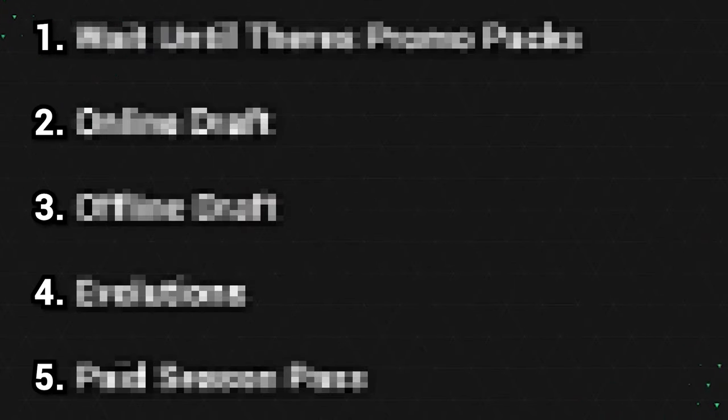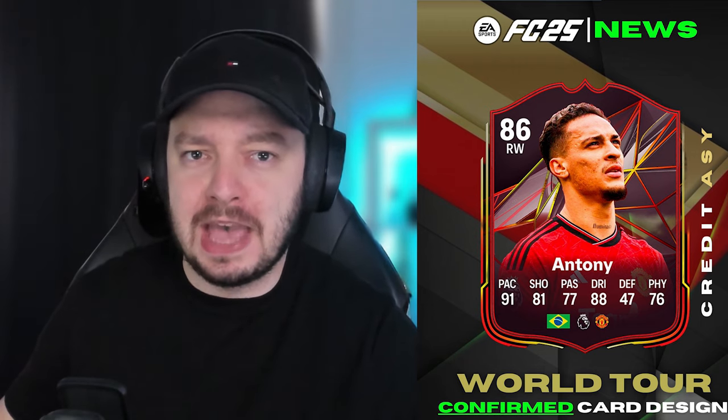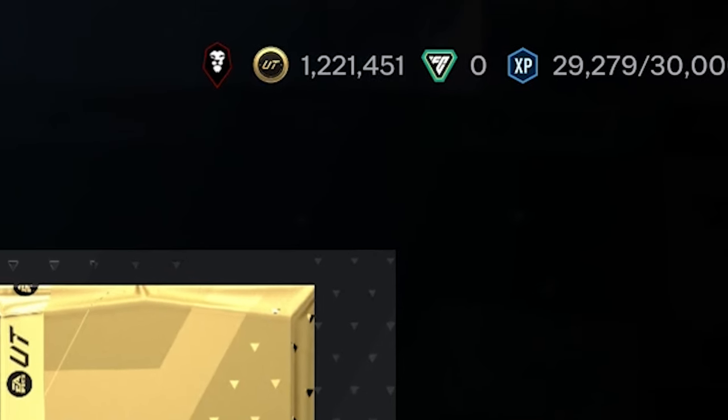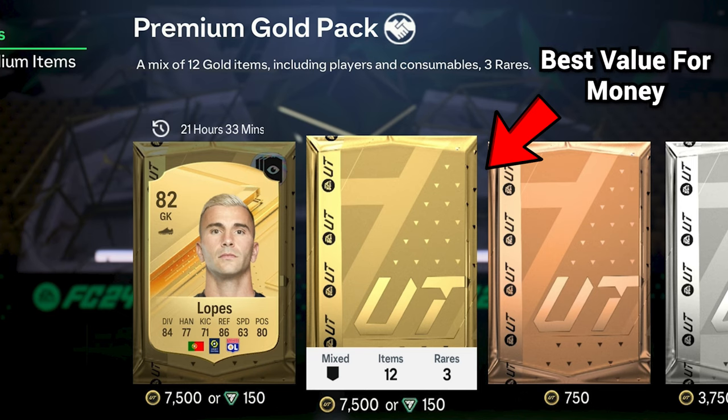The first option still has to do with packs, but is waiting until there's a promo team in packs to have more fun opening them. There might even be promo packs then to make it even more fun. But if you still care somewhat about coins, make sure you open the 7.5K packs because those are still the best value for money.